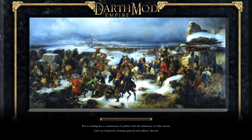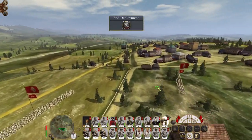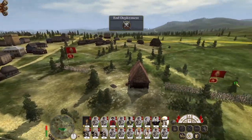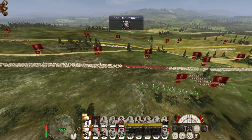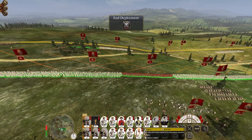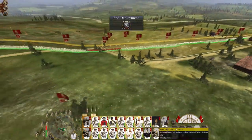We will push in and destroy them, then rebuild their grand city in our image. There will not be an opportunity for any nearby forces to provide support — Moscow will fall and become the jewel in our eastern empire. Once they lose Moscow and Vilnius, the last major city the Russians have to hold is St. Petersburg, and we're on our way.